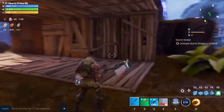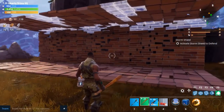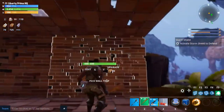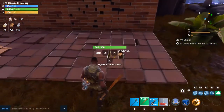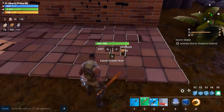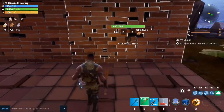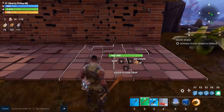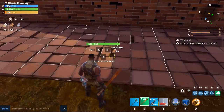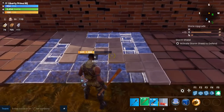Now I'm going to show you the stone tier. After you've placed down your stone, this is level 1 stone. It's more powerful than wood — it's a better material to use against husks. To upgrade to level 2, go over here and press F, the same way as with wood. Just press it and it should upgrade. It will cost more — 20 to upgrade to level 2.